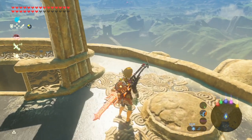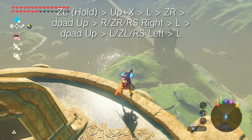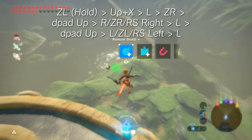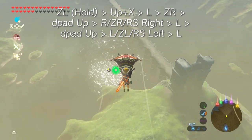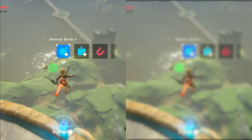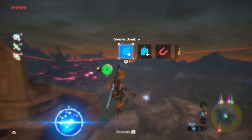To perform a standard front-hop wind bomb, approach the edge of any ledge you can get into bullet time from. Make sure you have the round bomb selected in the rune menu. Face Link in a cardinal or ordinal direction. Hold ZL — which is very important, so I'll say it again: hold ZL — jump forward, immediately press L to drop a bomb, immediately tap ZR to enter bullet time (do not hold it), D-pad up to switch to the square bomb, press L to place it, D-pad up to switch to the round bomb, press L to detonate. If done correctly, you'll send Link flying.